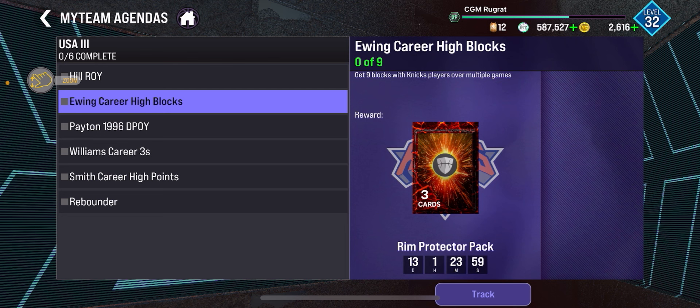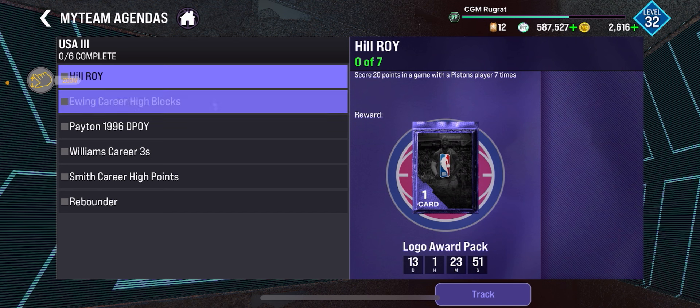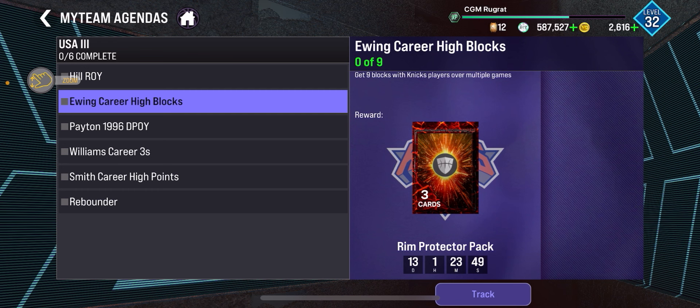But here we go. For the first challenge, it's score 20 in a game with a Pistons player seven times — use whatever Pistons player you want. And this can be done with the second challenge: get nine blocks with Knicks players over multiple games. Do these together and triple that offline.